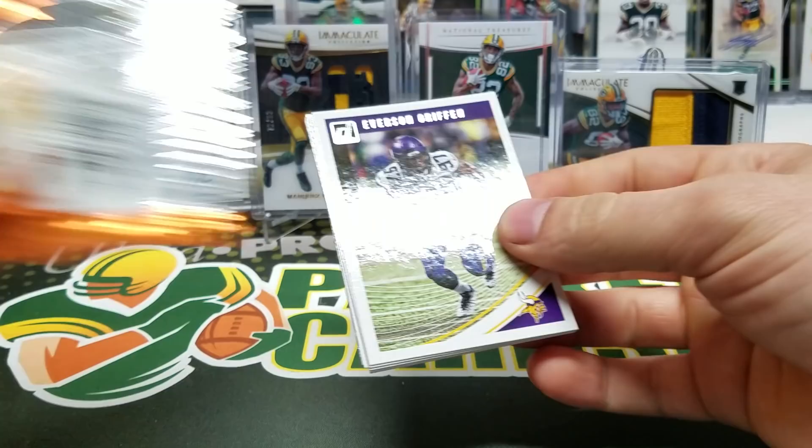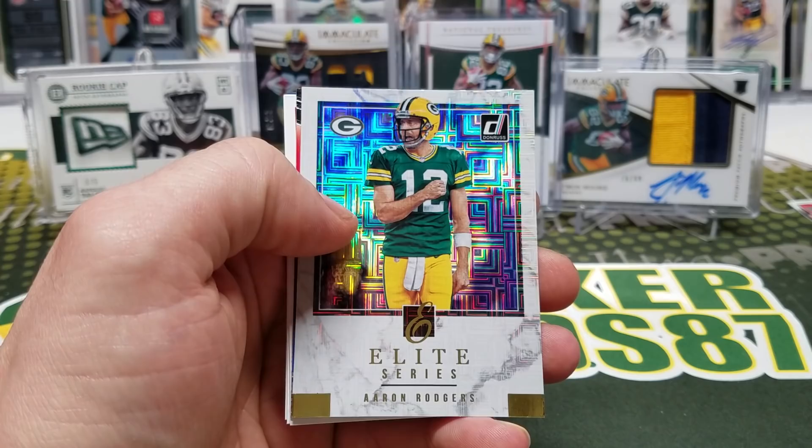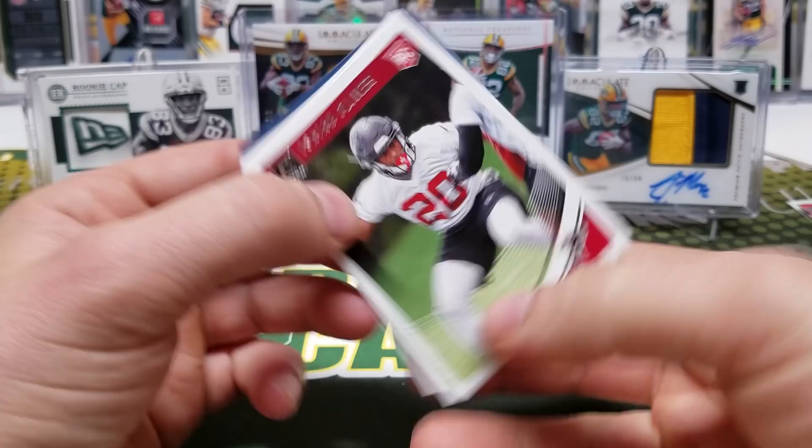Everson Griffin, Alshon Jeffrey, Pierre Garcon, LeGarrette Blount, Doyle, Kenny Stills, Rodgers Elite Series, Jarvis Landry Stars and Stripes, Isaiah Oliver, and Rashad Penny rated rookie. Alright, so that's it for the Donruss. Let's bust out these Contenders.